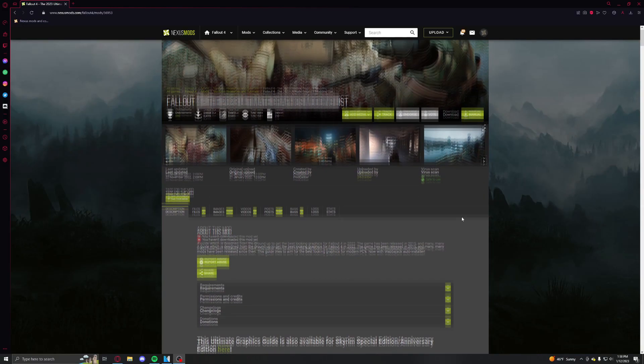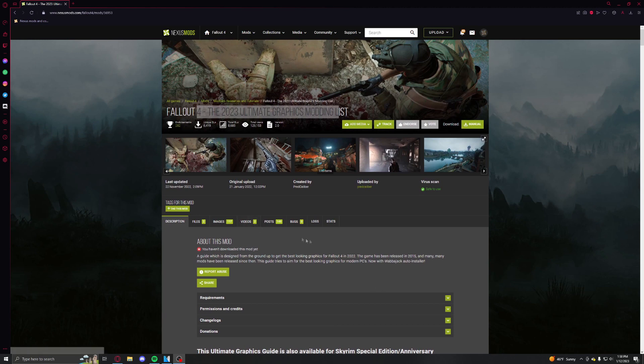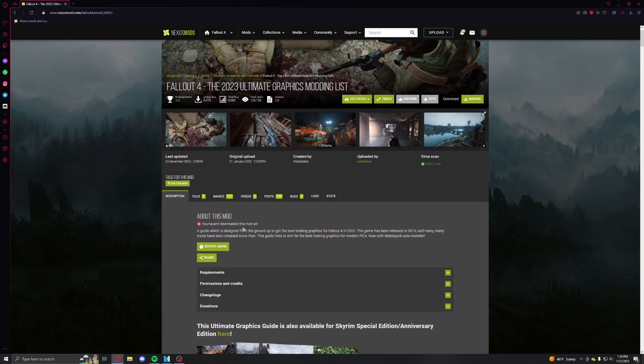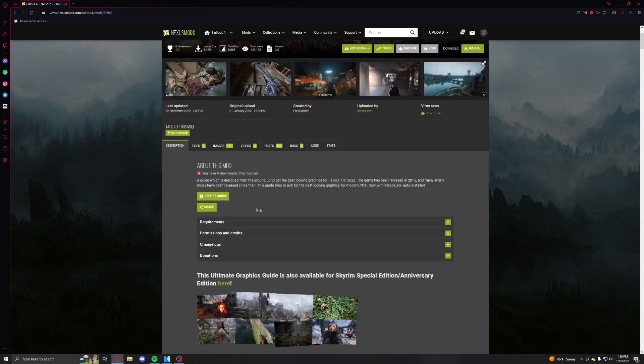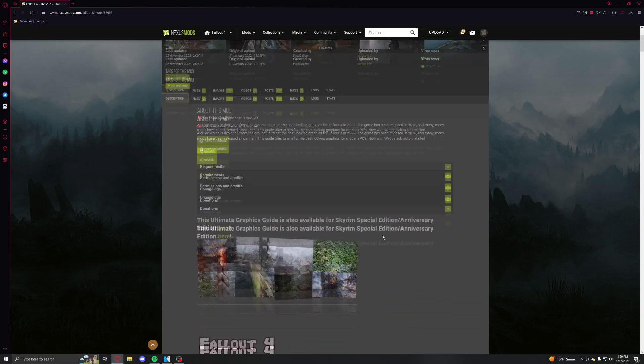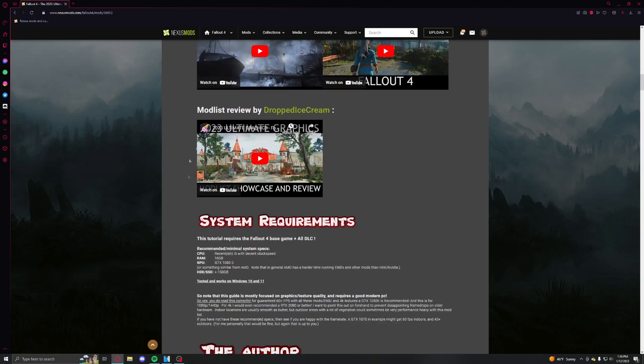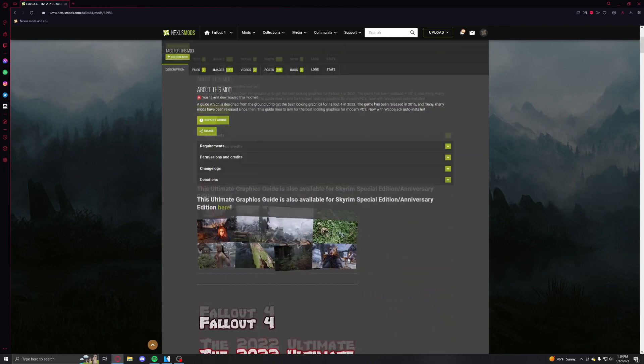You can! First things first, go ahead and click the link in the description that will take you over to Predcaliber's Fallout 4 ultimate graphics mod list for 2023. This is a really wonderful looking mod list that is not very well known — I had never heard of it before I found it. Dropped Ice Cream did a cool little showcase on it, but other than that I've never really seen this.